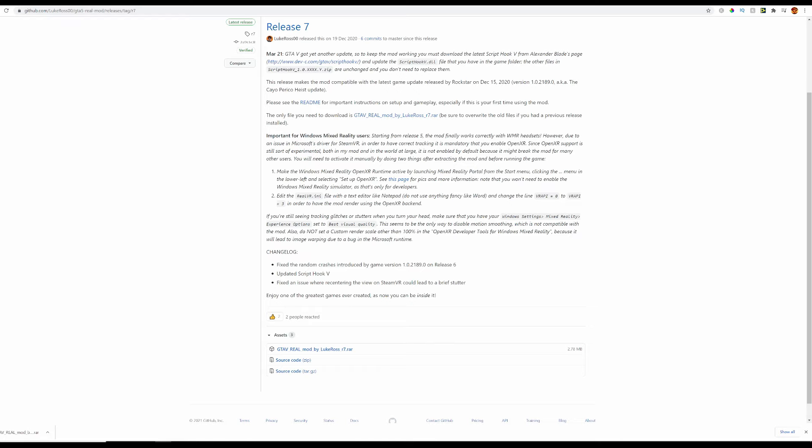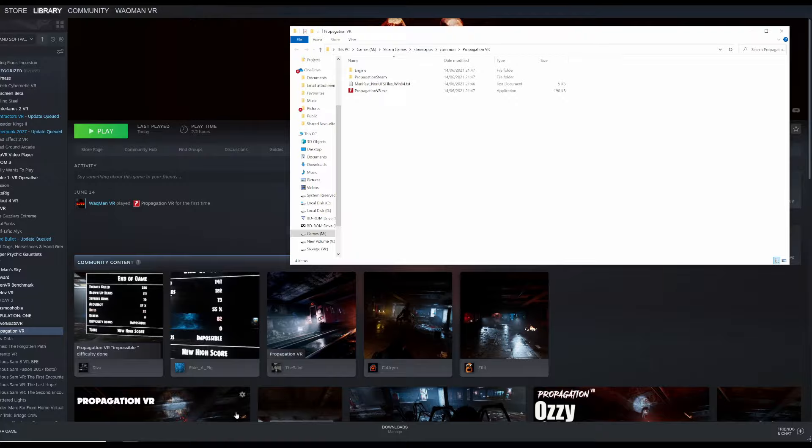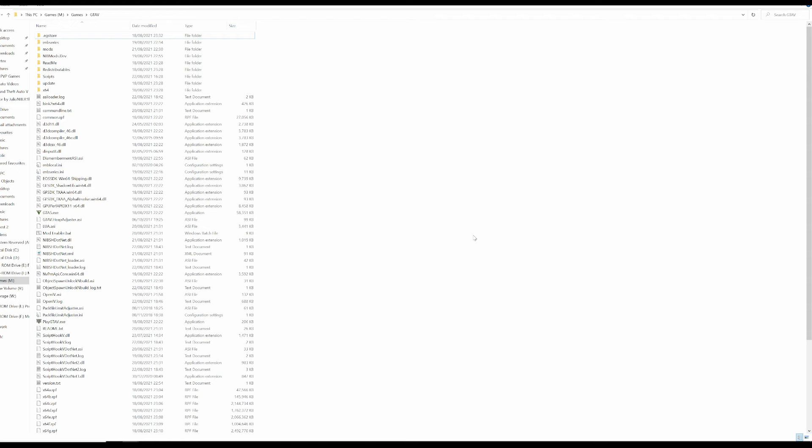If you have the Steam version of GTA 5, just right-click the game in your Steam library, click on Manage, then click on Browse Local Files. For the Epic Game Store, it will be either where you selected to install the game or usually in the C drive, Program Files, Epic — then find GTA 5. Once there, copy and paste the GTA 5 VR mod RAR file that we just downloaded and extract it there.